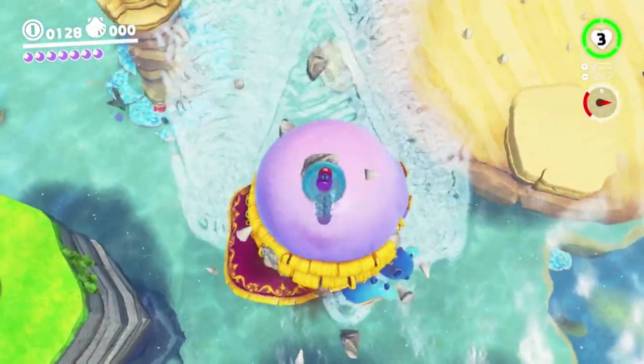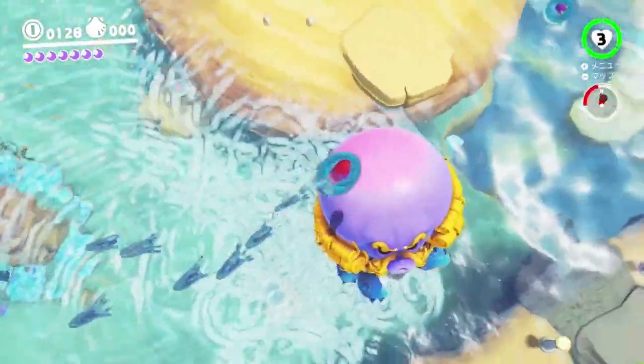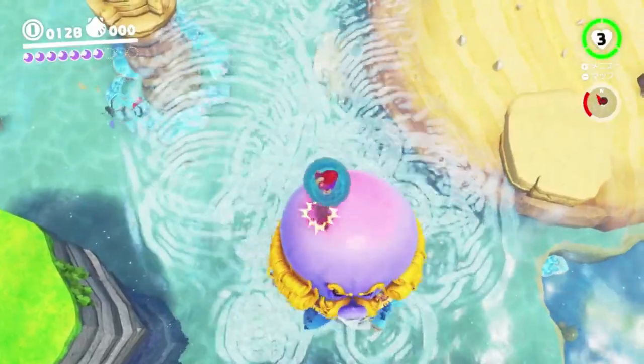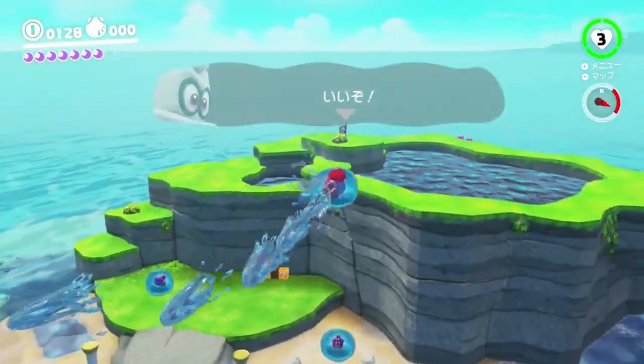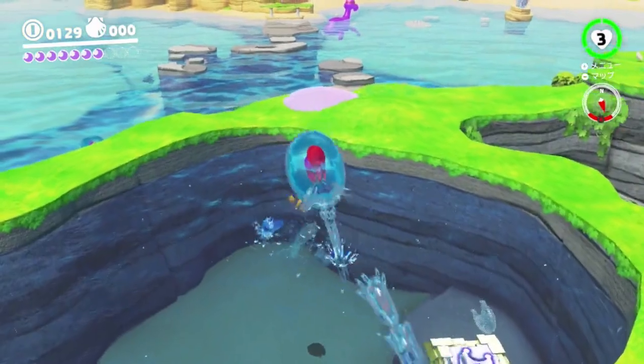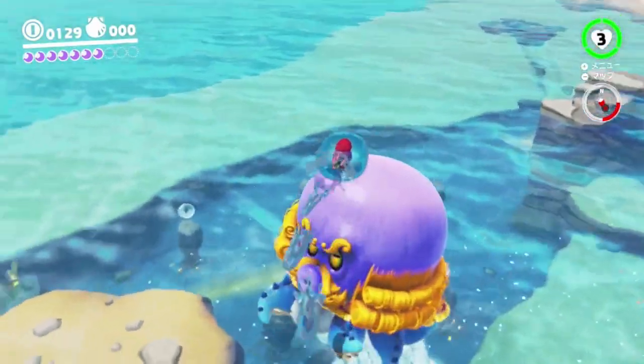Turn your camera to look at Octoboy and swim up, making sure to conserve as much water as possible. If he's still a distance away from you, attack him — and halfway through he should move away from you, usually towards the right; that's normal. Quickly swim towards his new position and attack him again.